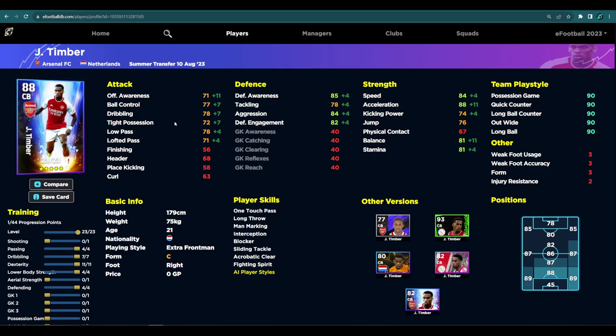With 23 levels, we're going to have one level left over and just throw that into aerial strength — not a big deal. It's four into passing, seven to dribbling, eleven to dexterity, four to lower body, four into defending, and one into aerial strength. This makes him a complete right back because he's naturally more defensive with that defensive awareness, while still having 71 offensive awareness so he can bomb forward. He's not going to leave many gaps at the back, and he can also slot in with a sub tactic.